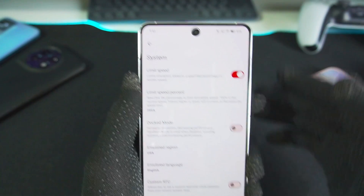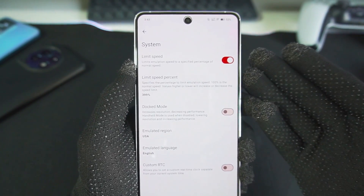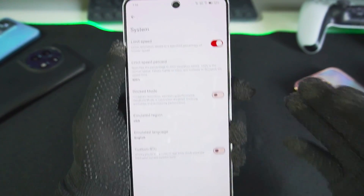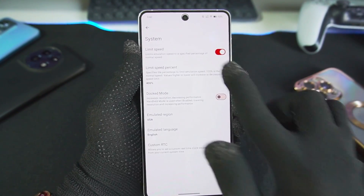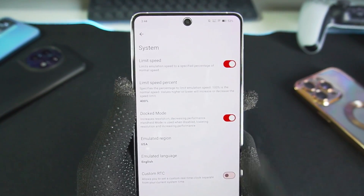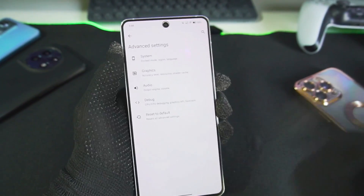In advanced settings, I always recommend turning off the limit speed percentage. However, there's a bug in Yuzu Emulator where it automatically gets re-enabled after restarting, so we'll manually set the limit speed percent to 400% to get the maximum performance possible. This might cause your device to heat up — if that's an issue, you can decrease it to 200% (which equals 60 FPS) or 100% (which equals 30 FPS). We'll also be disabling dock mode to get the best performance, since dock mode increases resolution and decreases performance.